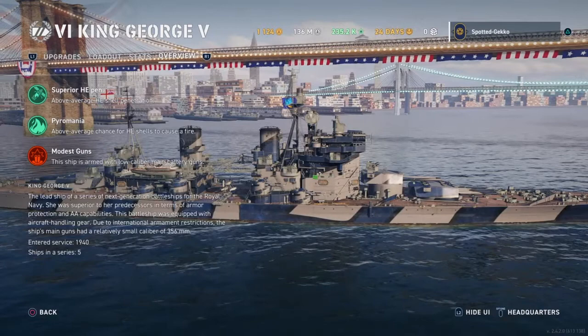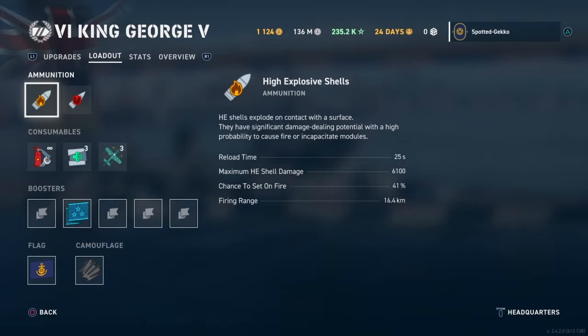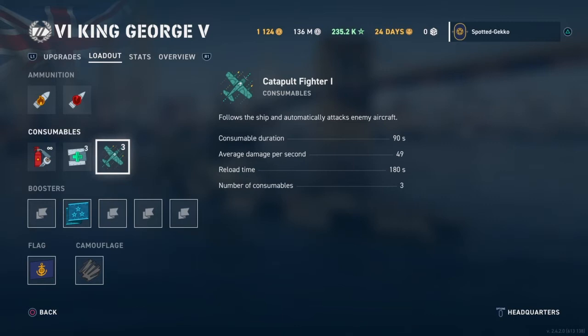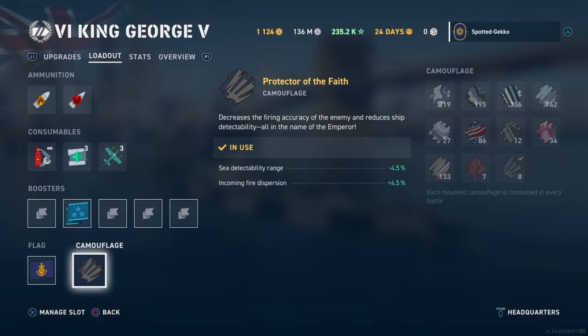Now let's have a quick look at the consumables — nothing spectacular, all standard. You have AP and HE ammo, standard damage control, a repair party, and spotter planes so you can see over smoke and spot ships hiding behind islands. We also have that Warhammer 40k camo on board — I won't use it in the match since I only have so many, but I just wanted to show it off — it really is awesome.